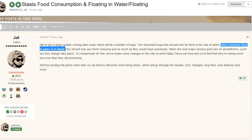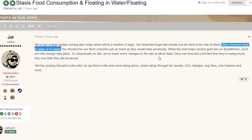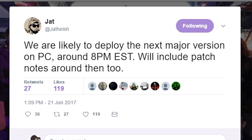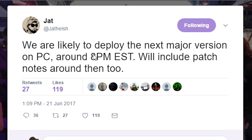As far as other bug fixes and optimizations go, animals will consume food at a natural rate when they are in stasis, and babies will now also consume less food.